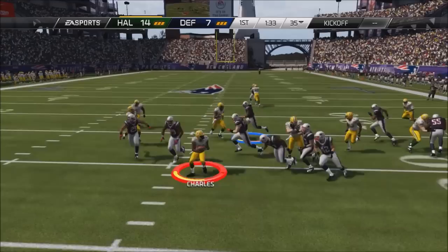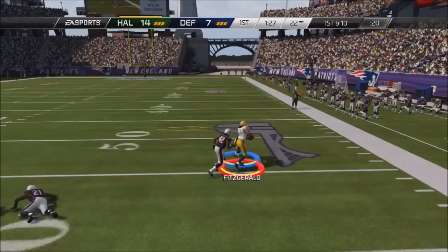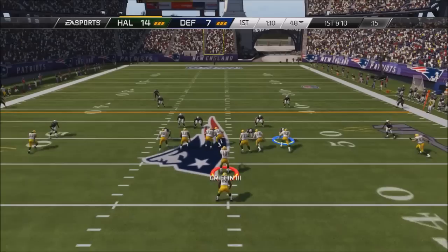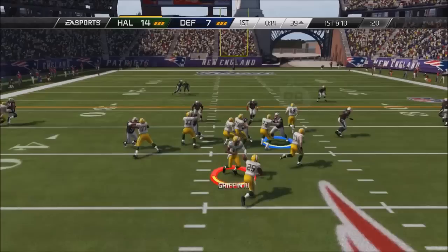Look at Jamal Charles making some stuff happen. We still have that 89 Charles as our kick returner and he does work. In my opinion, better than D'Anthony Thomas. He is a higher overall than him, slightly, but still — I absolutely love having Jamal as my kick returner, he makes plays. And we're looking for Eddie Lacy to also make plays.